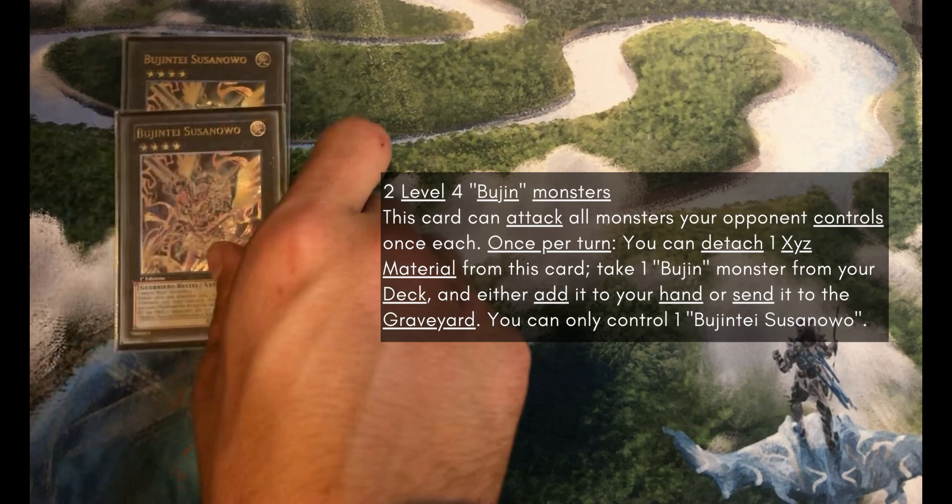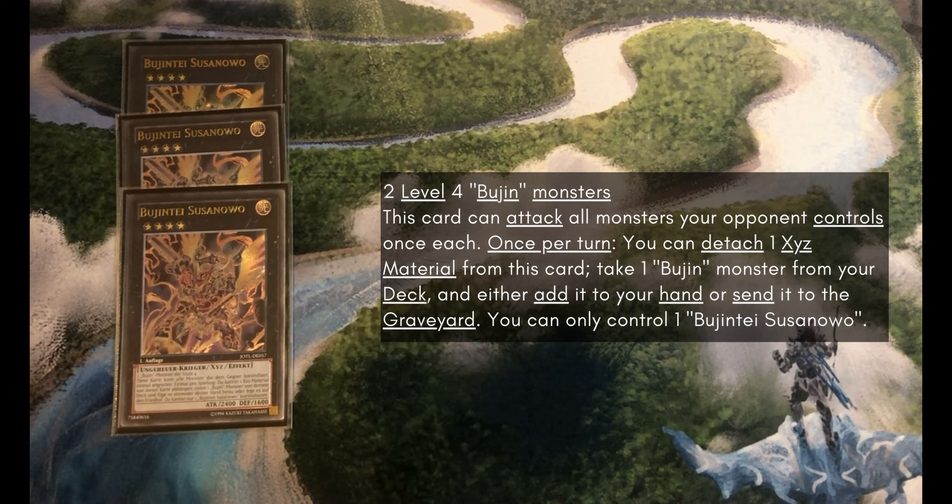Then we've got Triple Susanoo. This is the best extra deck monster in Bujins. Detach one to search one to your hand or send one to the graveyard — it literally does everything you need the deck to do, and so you will summon this 2 if not 3 times pretty much every game.